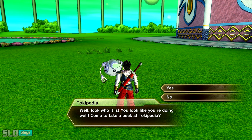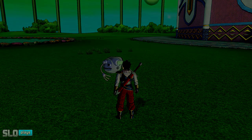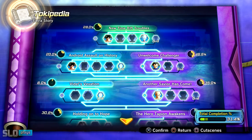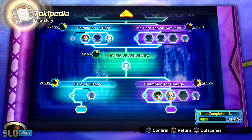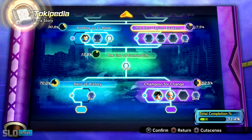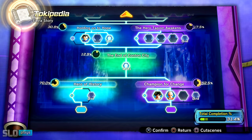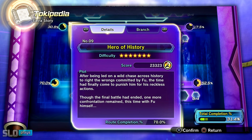Once you go through all the story mode you unlock everything. You can talk to this bot — go ahead and open this up. You want to take on a very specific quest. I don't think it really matters which one you do, but I found this one to be the quickest. You can do the Hero Tapion Awakens or the Hero of History. I recommend the Hero of History because it's pretty straightforward — you mainly just fight a few enemies.